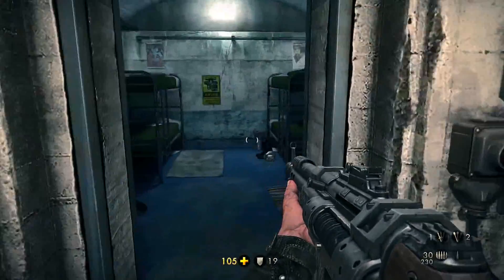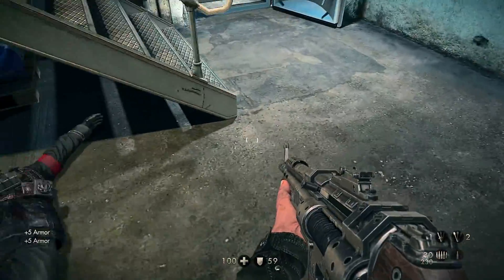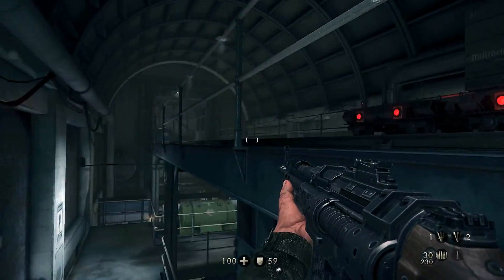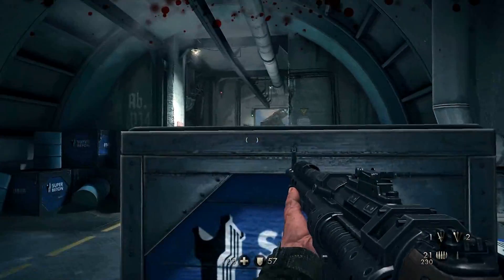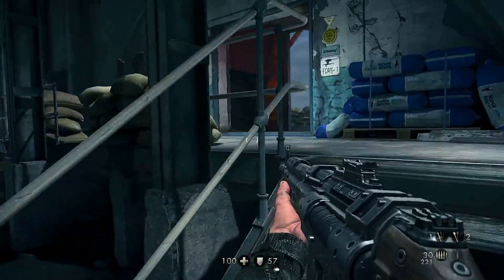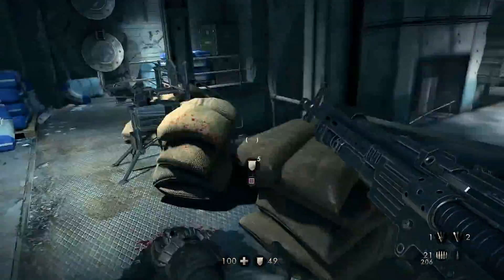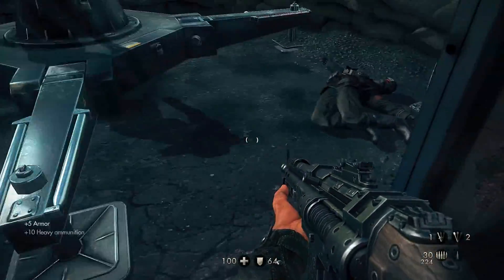Just gonna check in here, make sure there's nothing of interest. Onwards and upwards. I see you up there — nice. Destructible cover, I like that. Anybody in here? Gotcha. It's kind of cool how you pick up armor as you go. We have 59 armor right now, so that's really gonna help us out. We're gonna try to get as much as possible.